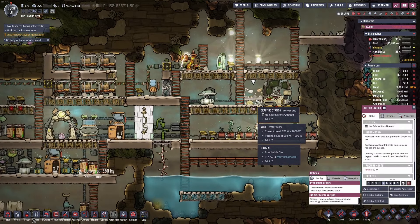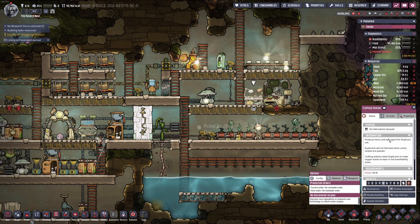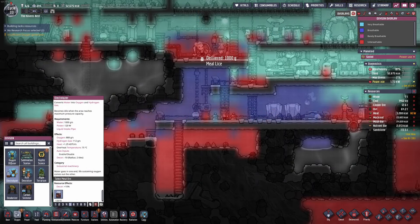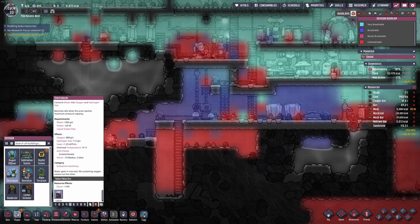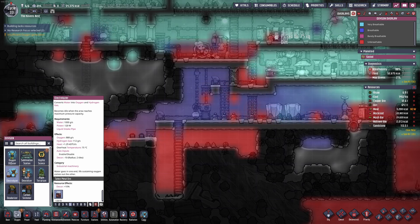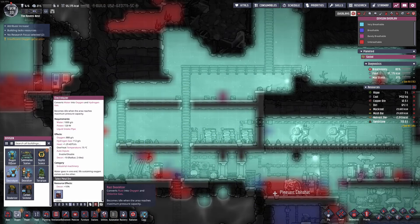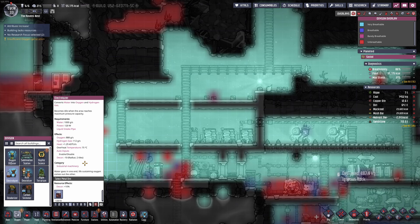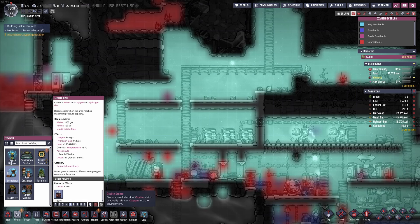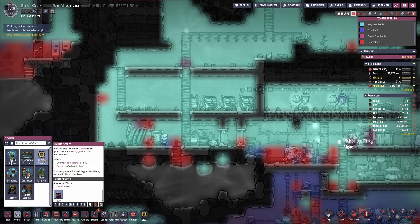The crafting station says it won't produce anything until a recipe is selected, but I don't see any recipes or how to use it. I've found a new way to make oxygen though — the electrolyzer converts water into oxygen and hydrogen gas. And I can use hydrogen to make more power.